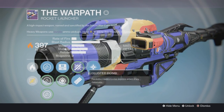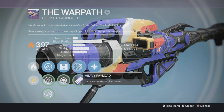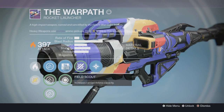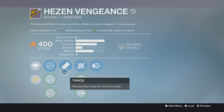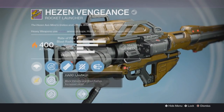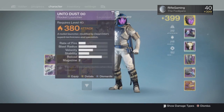The person who did the test said he could have fired more Warpath shots if he wanted, but he only went with eight. Here's what I have for the perks: Warhead Verniers, Field Scout, Tripod, Cluster Bomb, Heavy Payload, and Snapshot. That is freaking awesome perks. The other weapon has Vengeance, Tripod, Heavy Payload, and Javelin, which functions basically like Cluster Bombs.